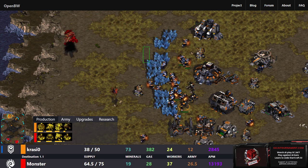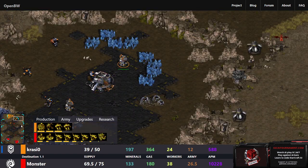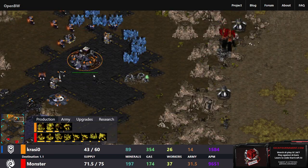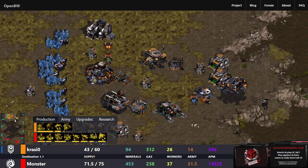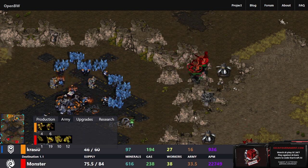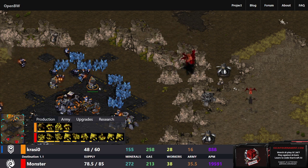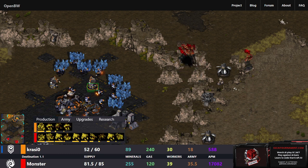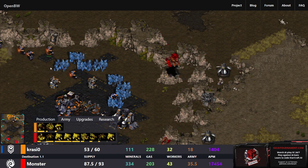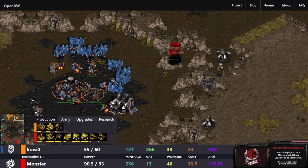Trying to find space to harass the already-low worker count of Crazier — only 24 workers right now. The natural is being taken though. Good throwing down of those Turrets first, a Bunker up at the front to give Marines a bit of extra utility against the Mutalisks. The Mutalisks aren't really finding a lot to dive on. There are enough of them — about 11 — that they could hammer these Turrets down, but they're scaring off the SCVs and interrupting mining, so they're still putting in some work.